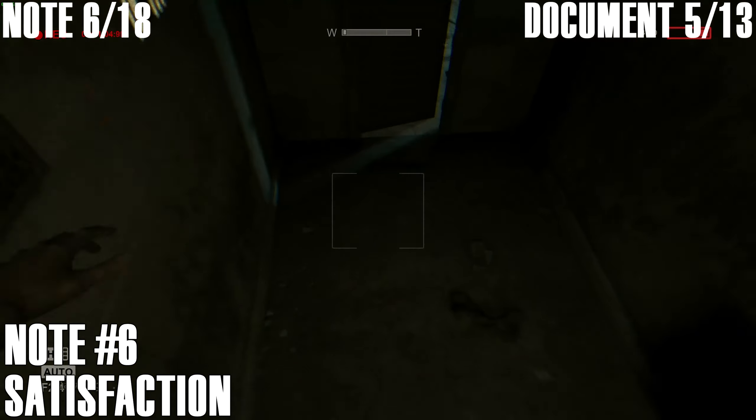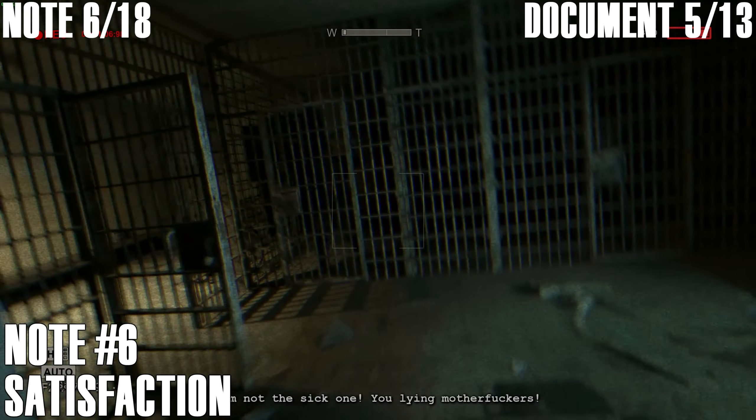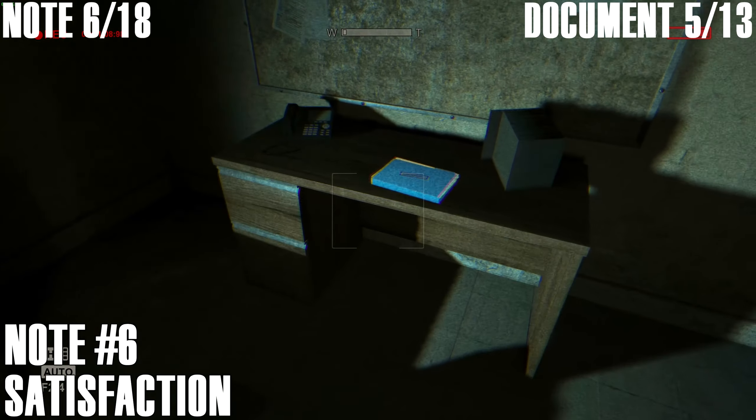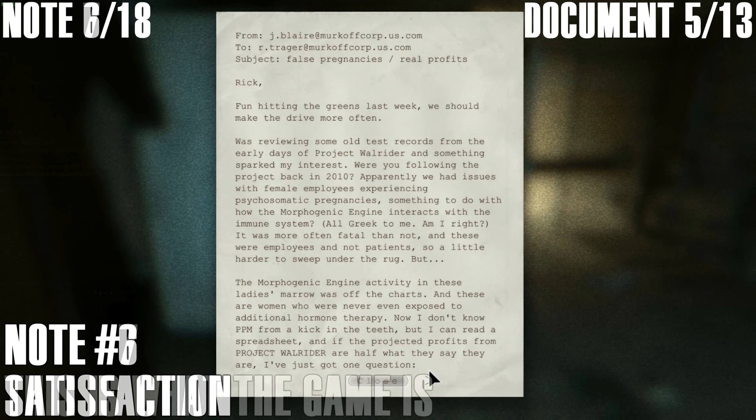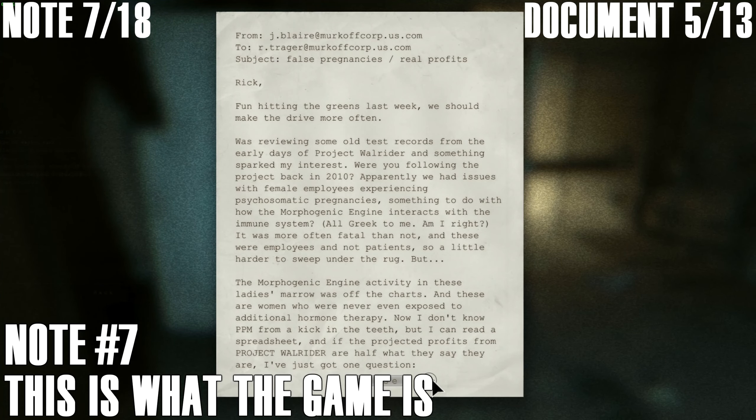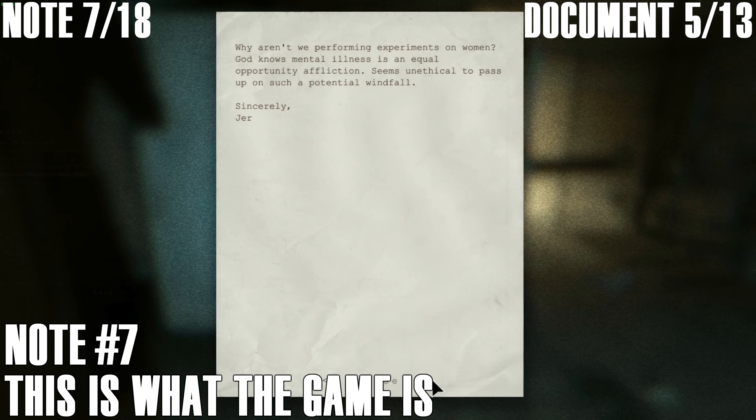Document number seven: when you come down here, you'll need to burst open this door. On your right on the desk you can find the document. You don't have to come in here to continue along the main path, but there is a document in here. This is literally just after you got that last note — pretty much drop down the hole and go straight forward.